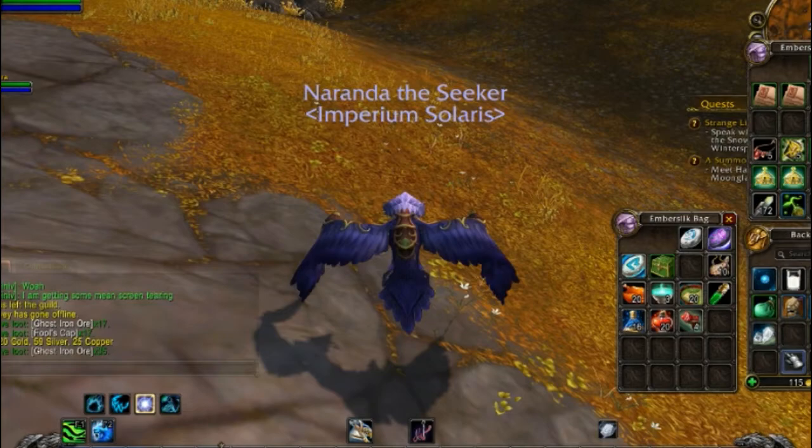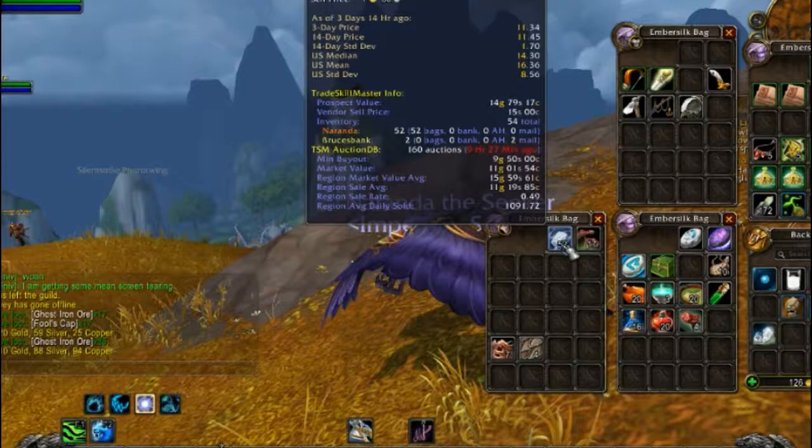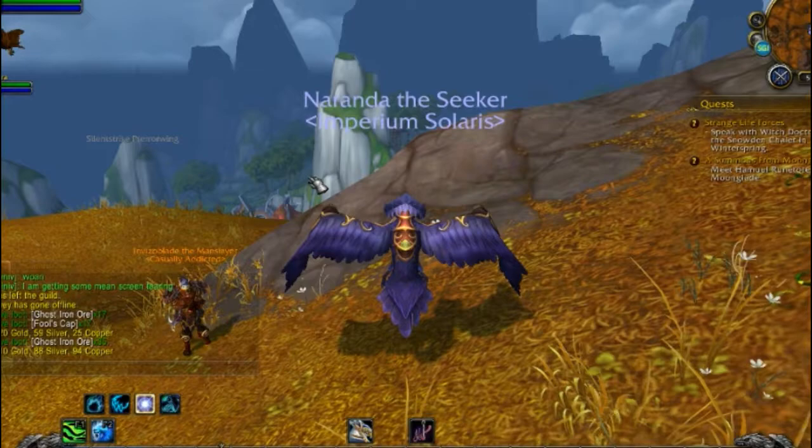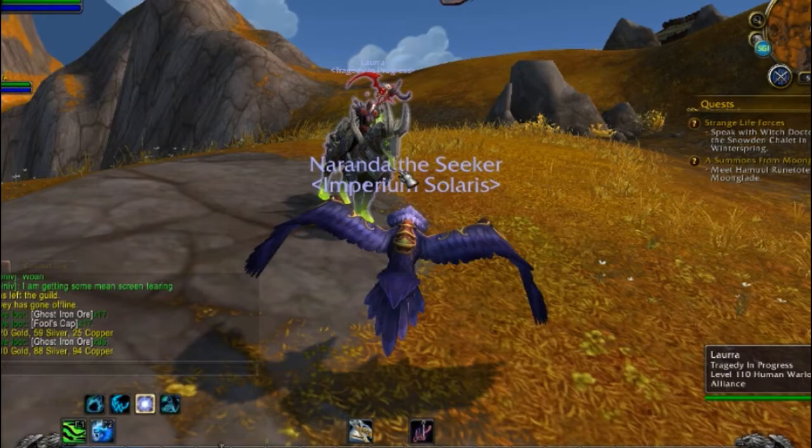These bags are really what you're looking for. You can get the mounts of course, which a lot of people want to go after, but these bags have the trade items which obviously sell pretty well — that's where you make most of your money. You can get Ghost Iron Ore, or sometimes Trillium as well, which sells well for all these alchemical enchants, jewelcrafting, blacksmithing, engineering — all that stuff which you need Trillium for.